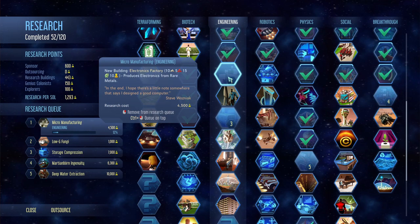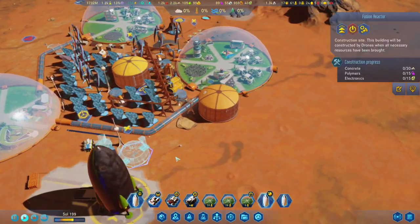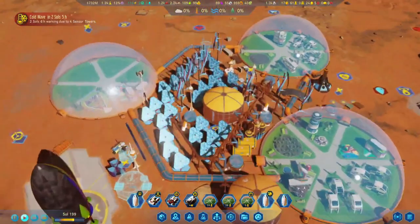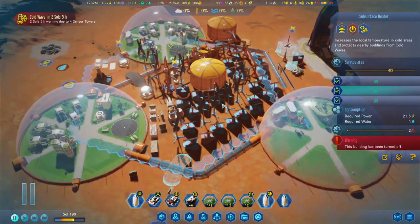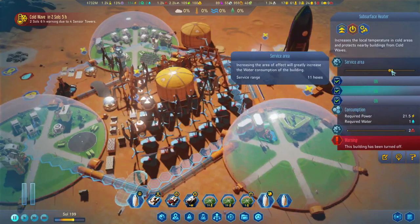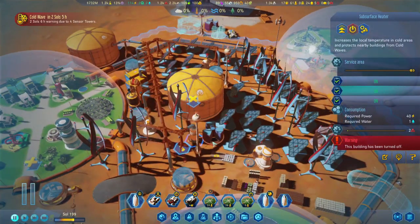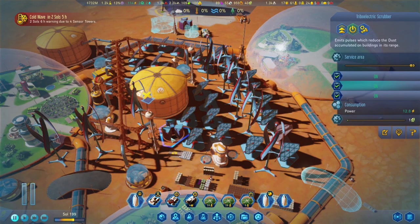The electronics factory is going to need 10 electronics, which leaves us with 30 — and if we build this, that leaves us with 15 for any extra purchases like scrubbers or more maintenance drones. The cold wave is currently covering 11 hexes — if we expand this out it's so close to covering this dome as well, but there isn't really a lot of space to relocate things.